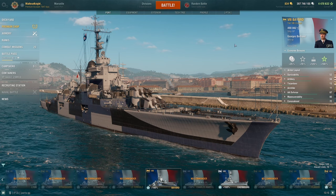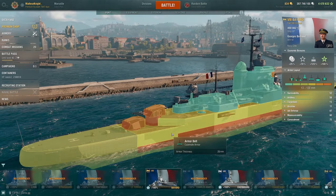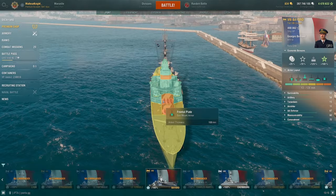Let's start off with the armor layout. It's 25mm nose armor, 25mm side armor, 25mm aft armor, and you have 27mm deck. So really and truly no armor on this thing, to be honest. And you have a pretty big superstructure.